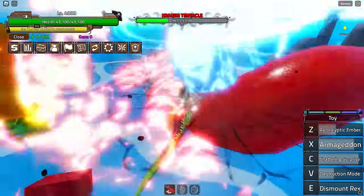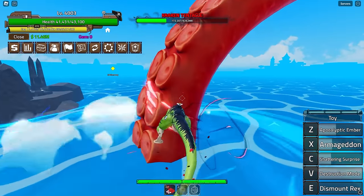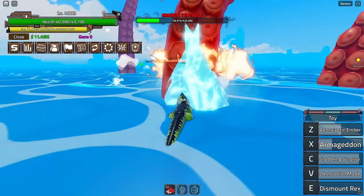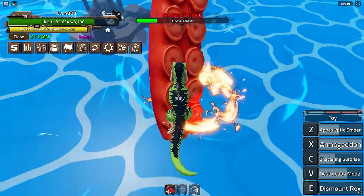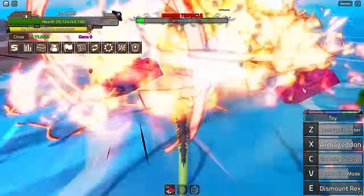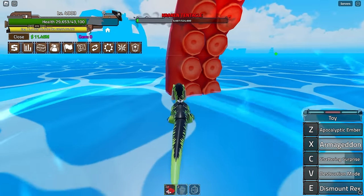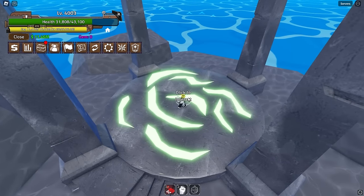Wait — we have three minutes and infinite lives, spawning right back here each time I die! This is actually so easy — I was stressing for no reason. The fruit is just too strong. Only 100k HP left on the Kraken, only two tentacles left — very simple. One tentacle left — and there we go! The Kraken is dead.